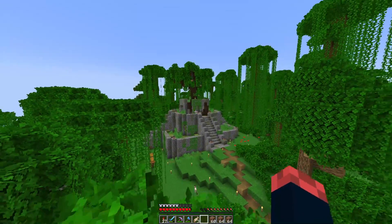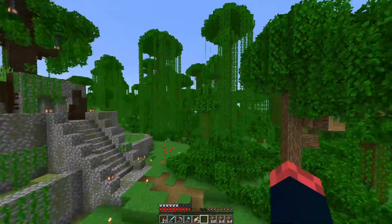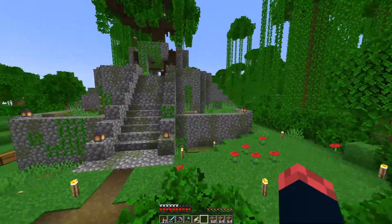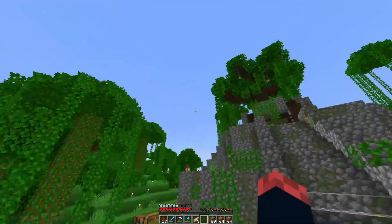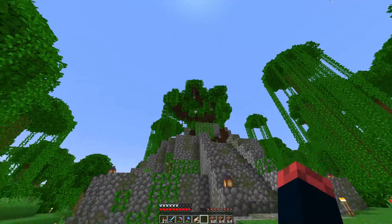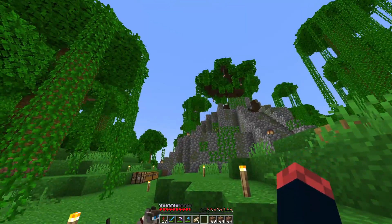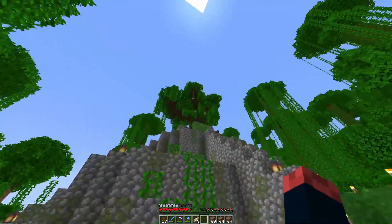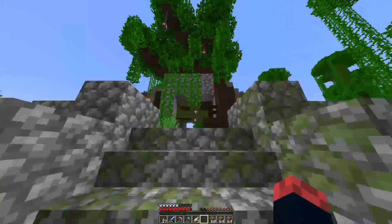So there it is. I think it came out pretty good — I'm pretty happy with it. I like the tree; the tree is nice. There are a couple things I still want to add, like some leaves around the corners, as well as some of the new flowering leaves from the azalea trees. I think that would look really nice and break it up a little bit, because the green on green from the jungle trees in the background can make it blend in.